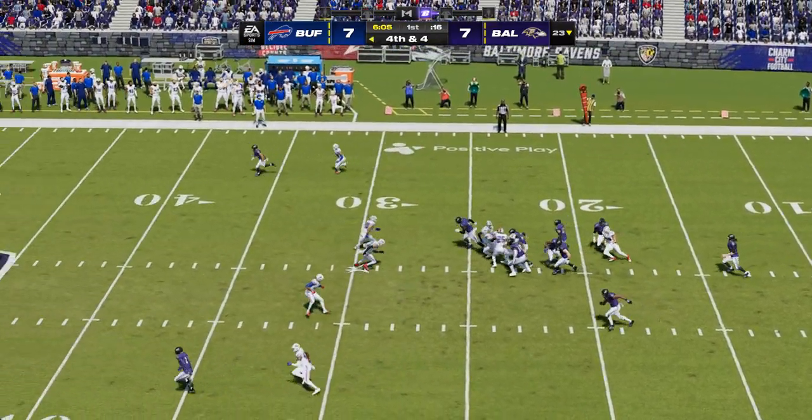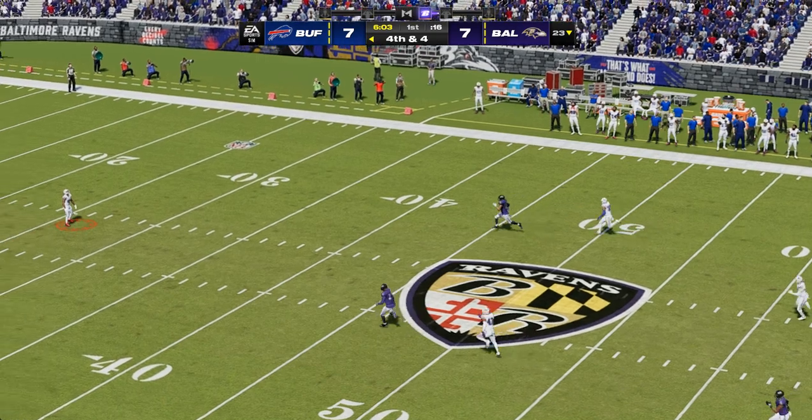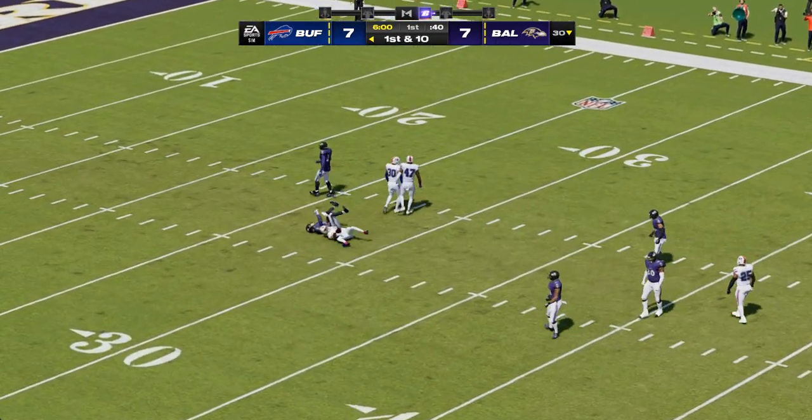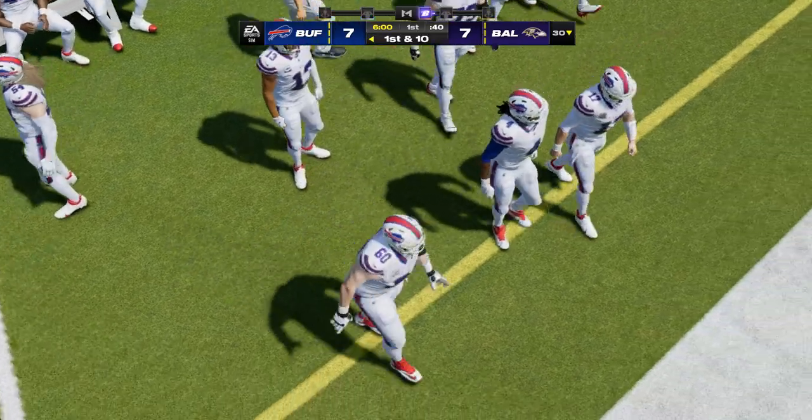Jackson — they set up the screen to Hill, and he'll get this to the 23, but that'll be well short of what he needed. That brings up fourth down, only a gain of two. Good reactions defensively — that screen was a little slow in developing and they shut it down. Facing fourth down, Baltimore will punt. Jordan Stout gets it away into the icy winter air — it's a 46-yard punt, two on the return, and the Bills will take over.